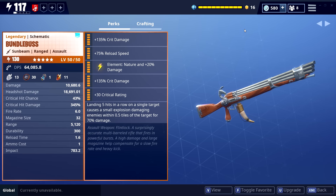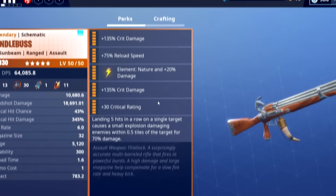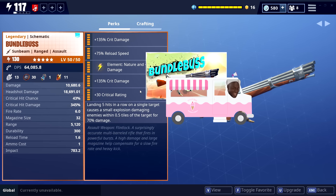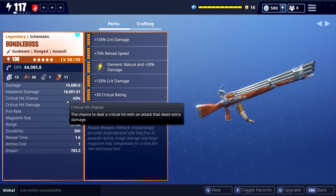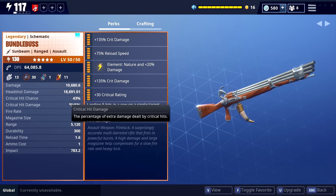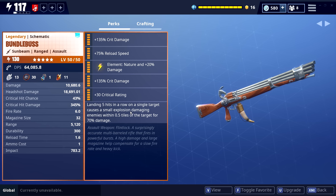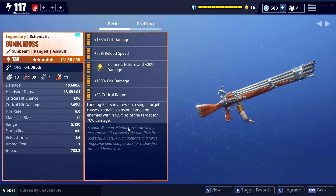Alright dudes, so how's it going and welcome back. Today we're gonna be taking a look at the Bundlebuss full legendary. When it came out I made a video on it, and I said when I have it full legendary I'm gonna make another video on it, because I'm gonna go full crit rate and crit damage. The base crit on it I think was 15% — maybe 20%, not sure, please correct me on that. I believe it was 15%, so 15% base crit rate is a lot, and with 30% extra that's 42, 43 — amazing stuff.